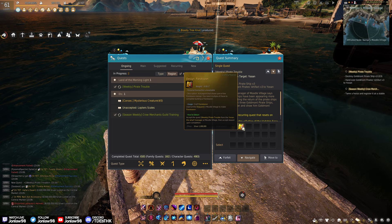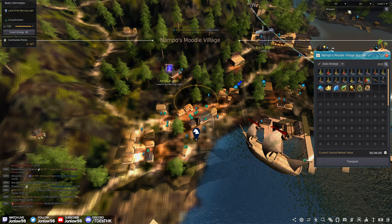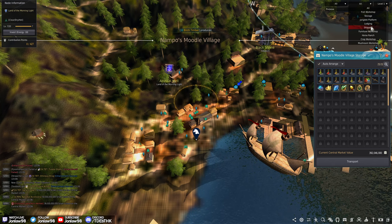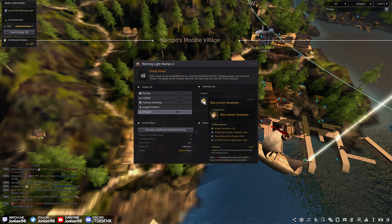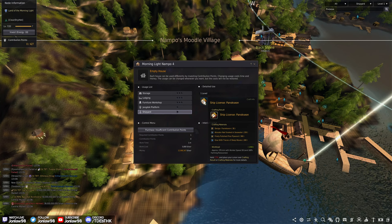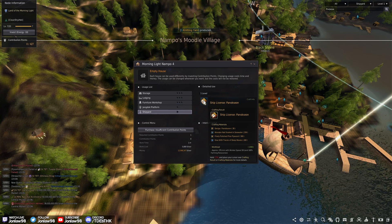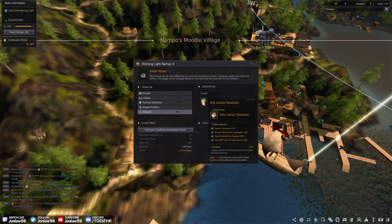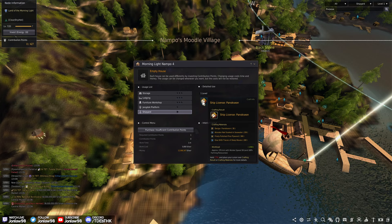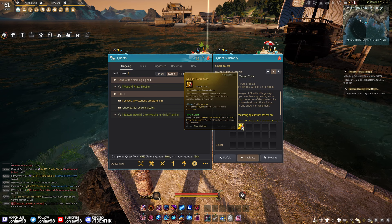You craft it at the shipyard in Mudle Village. So you need 30 of these designs, and then wooden nails soaked in seawater, fine polished pine, and glue. To get 30 designs — assuming this is a weekly quest and you get two of them — you have to do 15 weeklies, which is 15 weeks. That's almost four months just to make it. That's interesting.